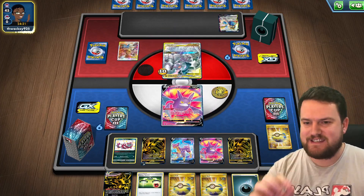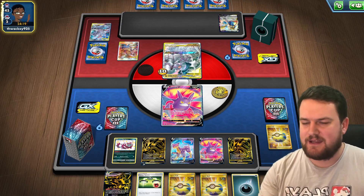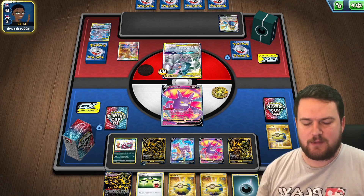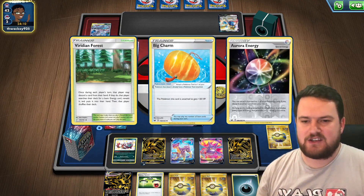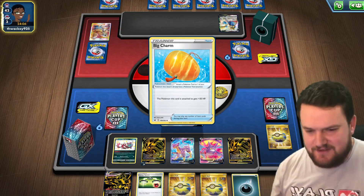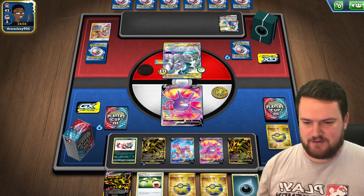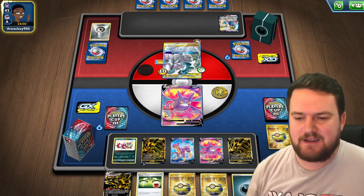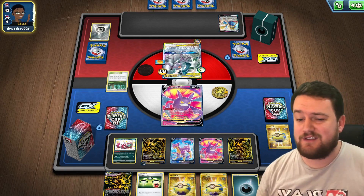I know with relative confidence that my prizes are going to be pretty solid. I know I've got three Eternatus VMAX in my deck so I don't need to worry about discarding that one. I'm going to attach an energy, evolve into our VMAX, play Quick Ball to grab a Zigzagoon because I know that we need three of those. We know we can do it because we've searched our deck and we know there are three Zigzagoons in there.